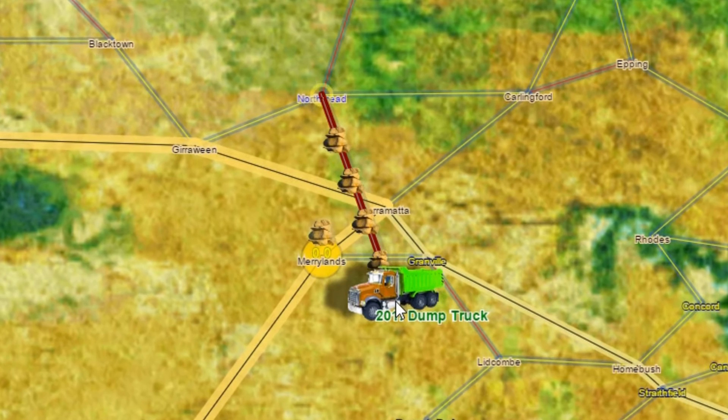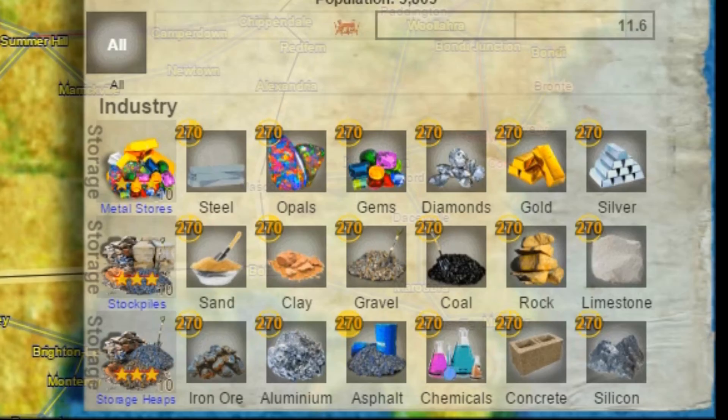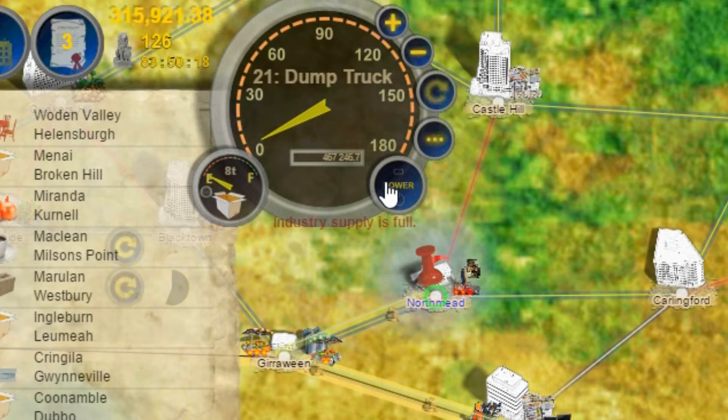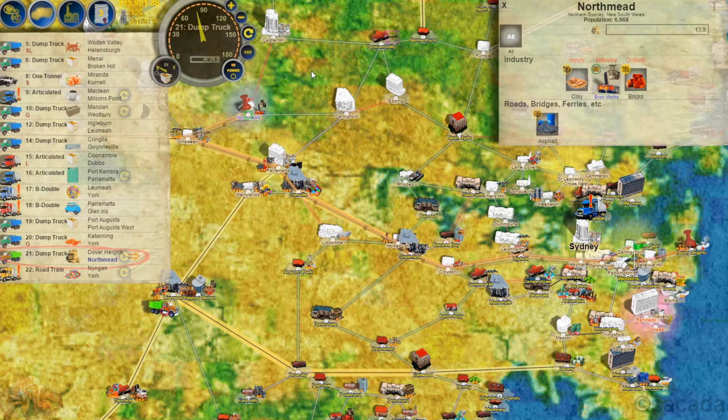I click on the rocks and notice two places come up. This one is yellow and has zero available — yellow stands for storage, so you can move large amounts of cargo into storage areas and pick it up later. There's a rock pit over at Dover Heights and it's three-star, so it's been upgraded and produces fairly quickly. We take it from there, let go, and it sets up a route. You can see the little rocks moving along the route. We put power onto the truck, set it to repeat, and it should have that done in a couple of days.